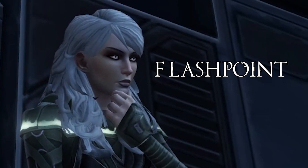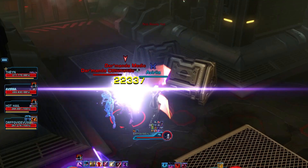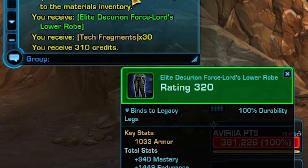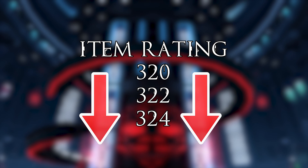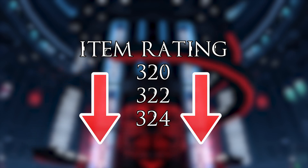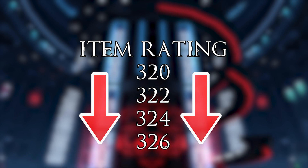Let's start off with flashpoint gearing. Flashpoints can be done in either story, veteran, or master mode. However, only veteran and master mode flashpoints will drop gear rewards. The gear that drops starts at item rating 320 and can be upgraded all the way to 324 for veteran flashpoints and 326 for master mode flashpoints.